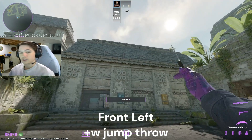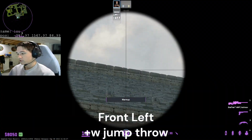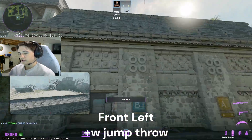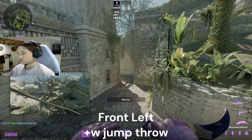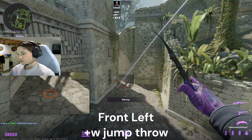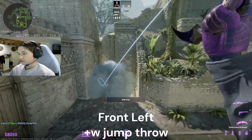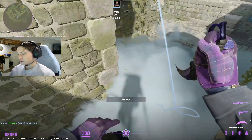Now for the front-left — I already showed this in another video as well — all you do is aim on the right side of this little brick, which is again a W-tap jump throw. All these are W-tap jump throws. As you can see, this one's going to go here, and it fills that as well. This is another one that you can molly behind and molly in front.